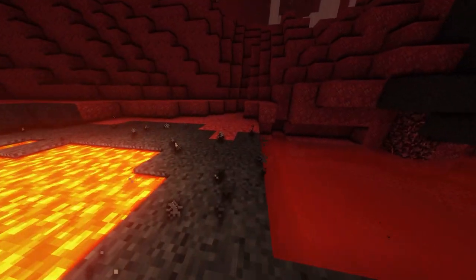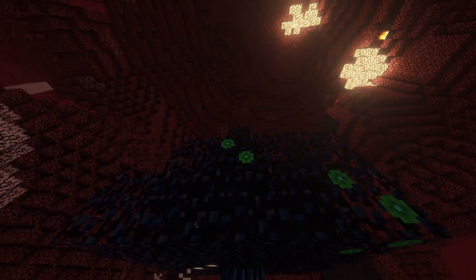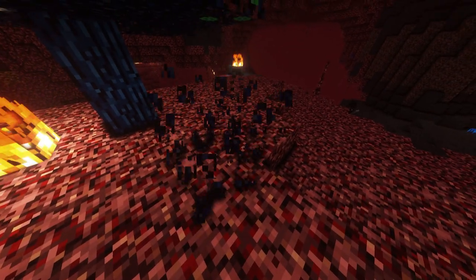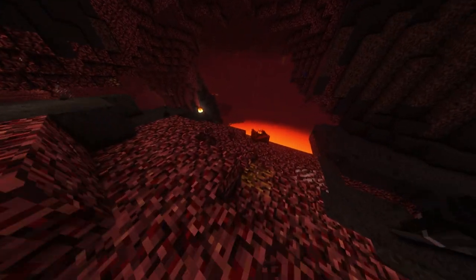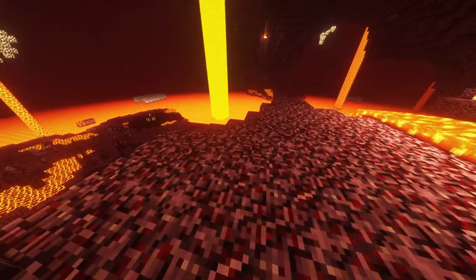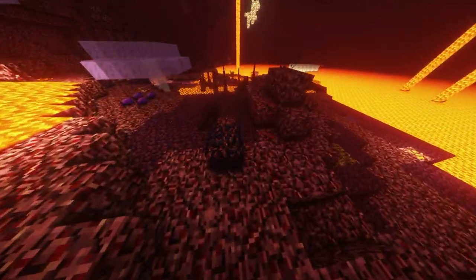Onto the nether. It looks like the nether, but the fire looks lit. Apart from the lighting, I don't see much of a difference. There is no difference in the reflectiveness, like you would think there should be. This shader pack makes the game look a whole lot better, especially the water, and the fact that the nether shrooms still look like what they should.